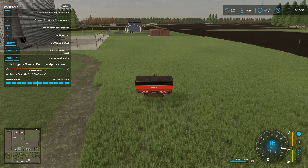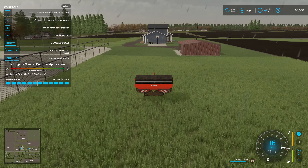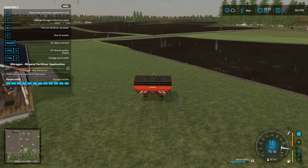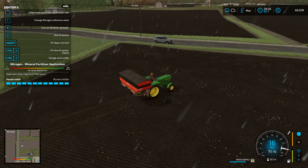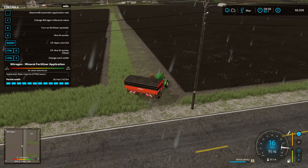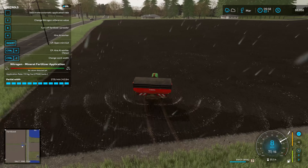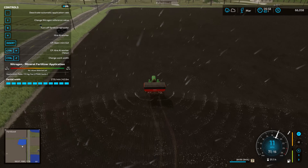It seems most of you are happy with the progress we're making here. We're not going too fast, don't seem like we're going too slow, so most seem to be happy with it. These fertilizing contracts are going to pile up cash rather quickly. Still not used to the wide working width of the fertilizer spreaders in FS22.